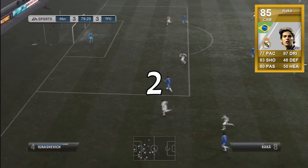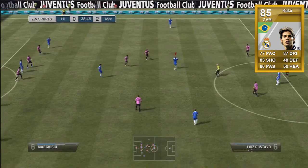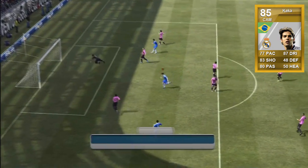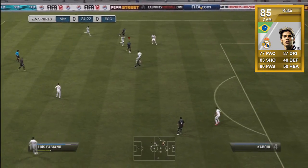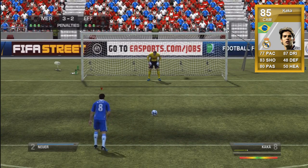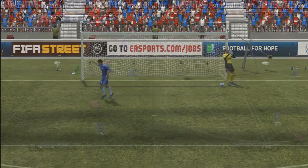In second place we have Kaka. This may be a surprise to some of you but he is one of my favorite players in the game. His finesse shot is absolutely insane. He doesn't have the best pace but makes up for it with his skills and all-round playmaking — he sets up some absolutely superb goals and scores quite a few from midfield as well. Definitely one to pick up if you're looking for a good midfielder. He even scored a penalty against Neuer — who would have thought?